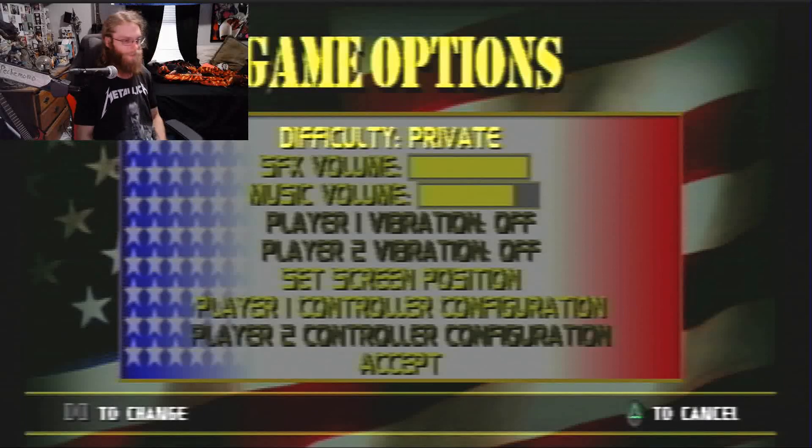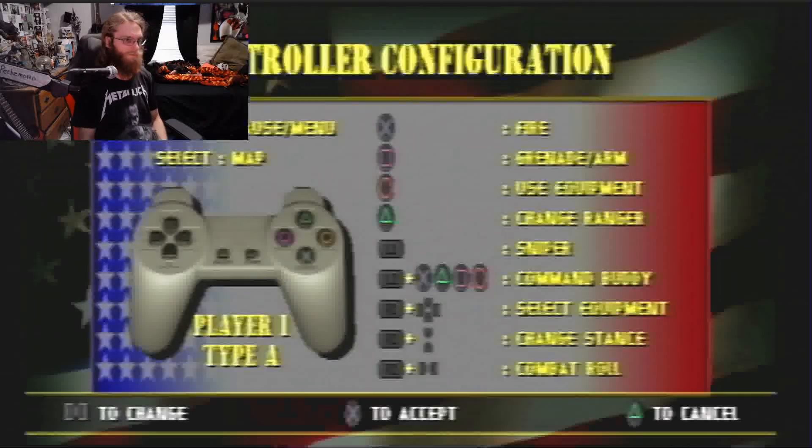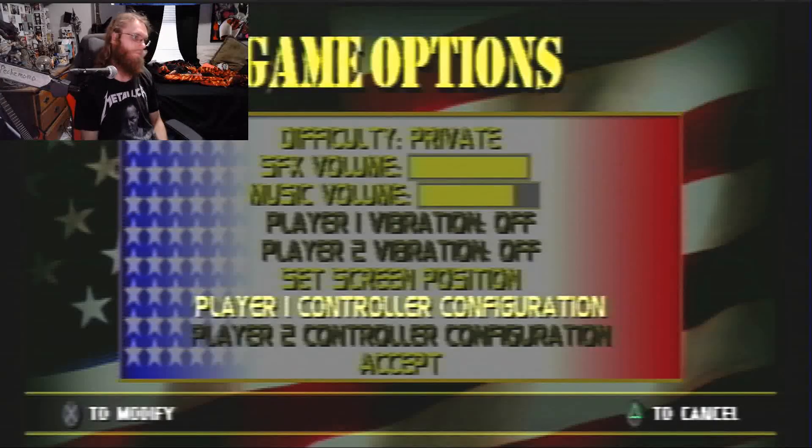Let's go with Private because I'm not doing this competitively. Player 1 configuration — we got Fire, Grenade or Arm, Use Equipment, Change Ranger, Sniper, and L2 to command your buddy. I'm not going to remember any of this. We'll just learn as we go. I'm probably going to be mashing buttons.